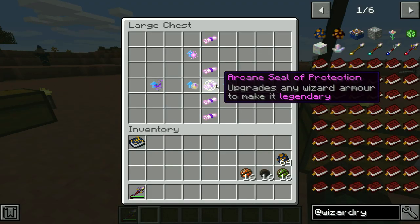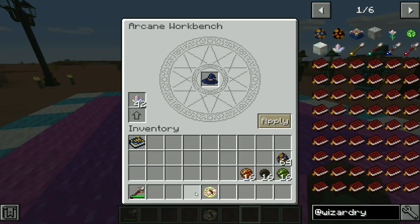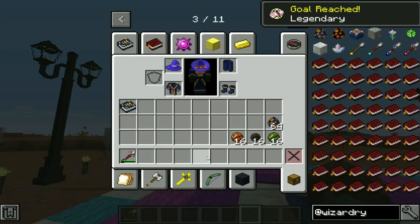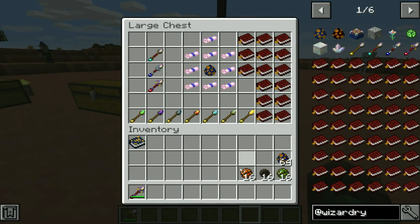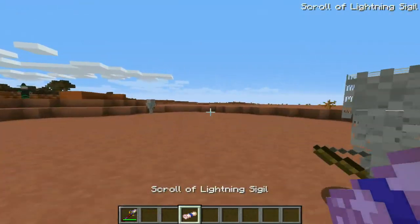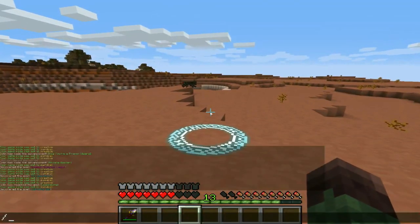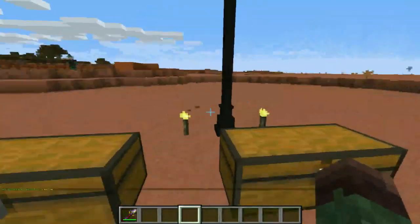Another thing you may have seen is the Arcane Seal of Protection, which upgrades any wizard armor to make it legendary. If I take my wizard's hat, throw it in there, and pop in my seal of protection, it is now a legendary wizard's hat. Basically it protects me more, holds more mana, and I believe I get to keep it if I die. Those are the spellbooks — with spellbooks you can reuse them and attach them onto your wand so they're always with you. But with scrolls, you can only use them once. If I take my scroll and use it, it is gone — a lightning sigil; if anyone steps on that they get struck by lightning. But as you can see, the scroll is no longer there. Scrolls are a one-time use.